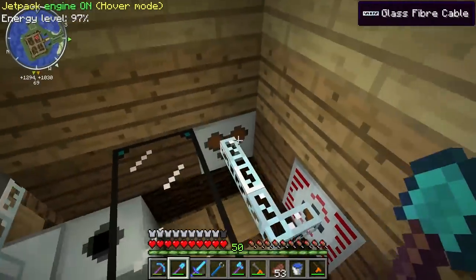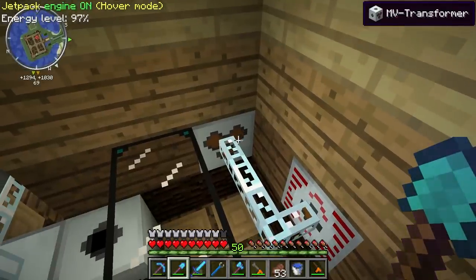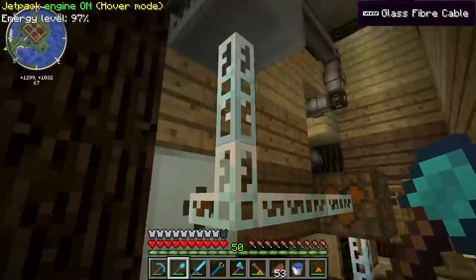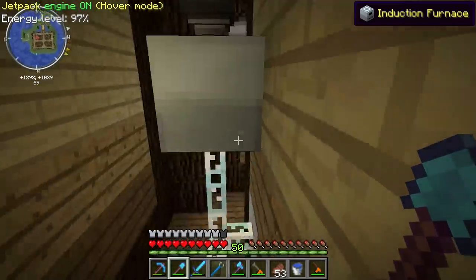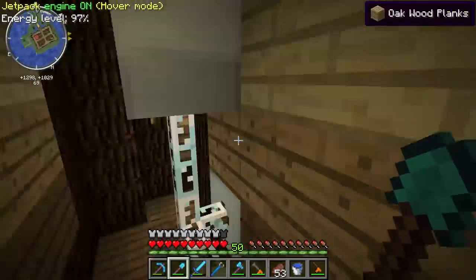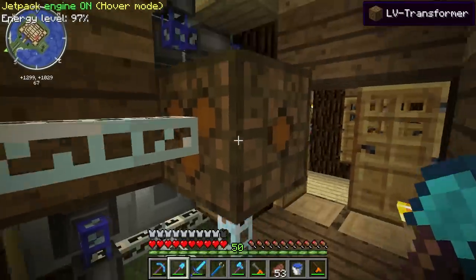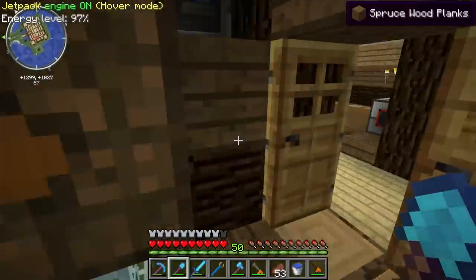The side with the three dots makes sure it is accepting the higher voltage — in this case, high voltage. Even though it says MV transformer, it accepts the next highest up because it's transforming it to medium voltage. In the back it is outputting medium voltage, or 128 EU per tick. This induction furnace uses medium voltage, and all the stuff out here uses low voltage, so I use this LV transformer — plugging into the side with the three dots — and the one-dot side outputs low voltage packets.